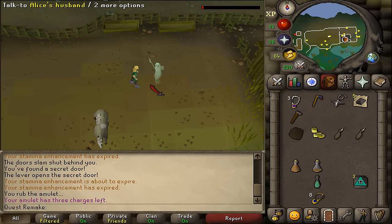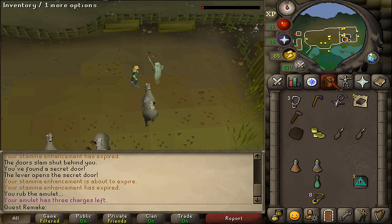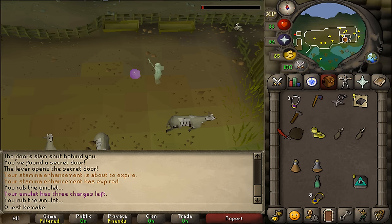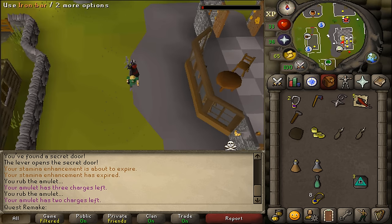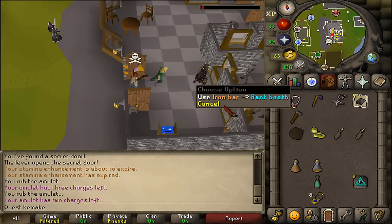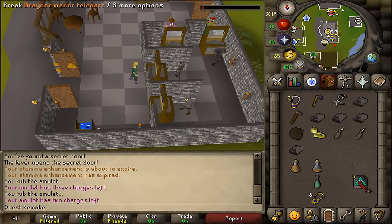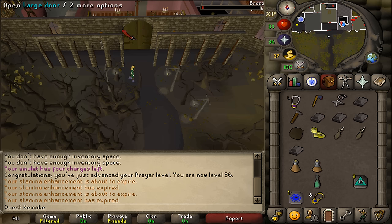Since you've obtained item number 1, let's go to the bank to prepare to get item number 2. I will be using my Edgeville teleport. Let's un-note our iron bars. Next, let's return to Draynor Manor and give these undead chickens to Ava.